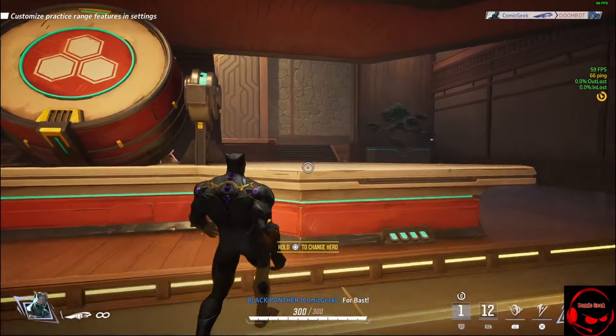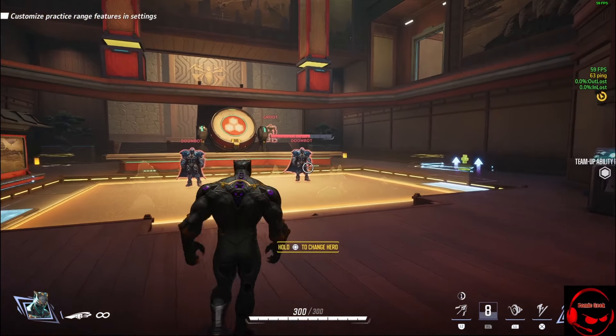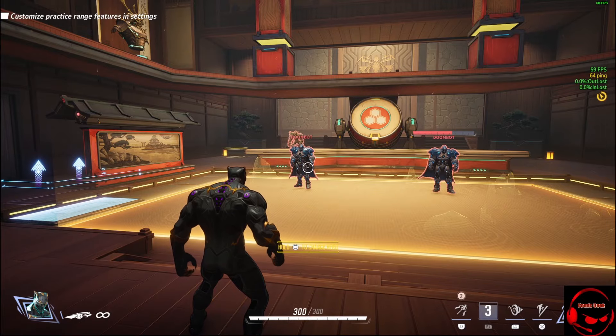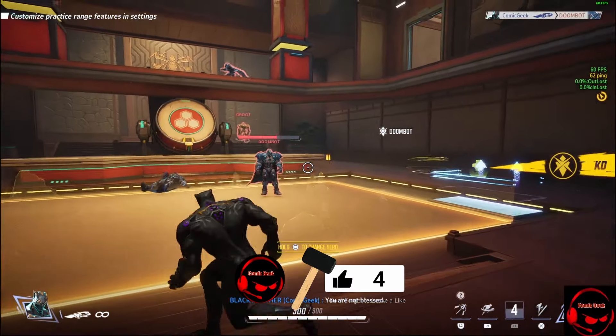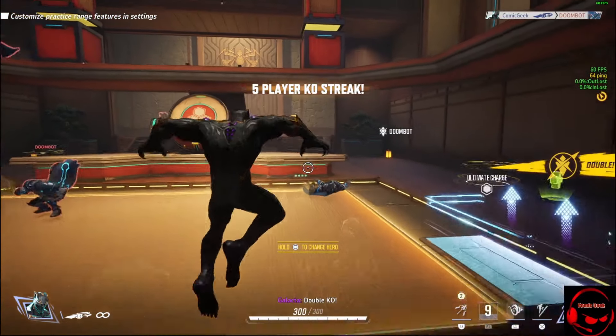Hitting R1 makes this a lunge attack and actually makes him go through, it looks like. Hitting L1 does this nice little spin attack with kicking and stuff. Yeah, it does really show like you're going through him, which is very weird.